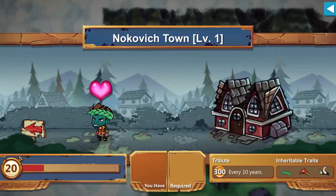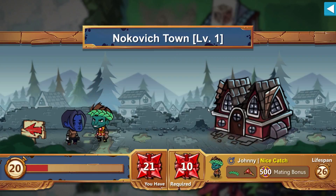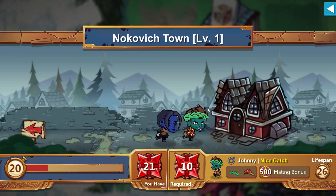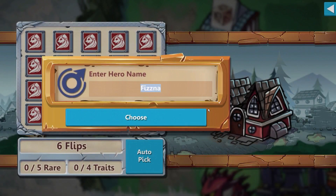We got two extra points to our lifespan — fine, since we just lost five from that attack. Let's find out who's in this village. Nice catch — required 10 strength, we have 21. We could mate with Johnny here. I probably wouldn't mate this early since there are a lot of potions below not collected yet, but I want to show off more features.